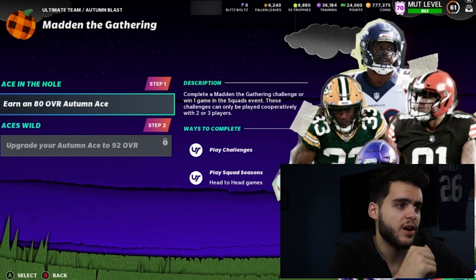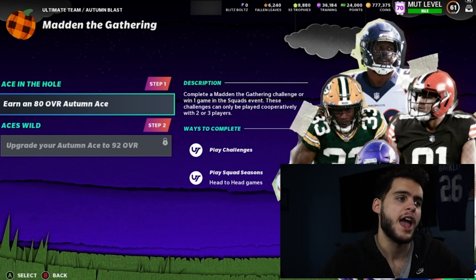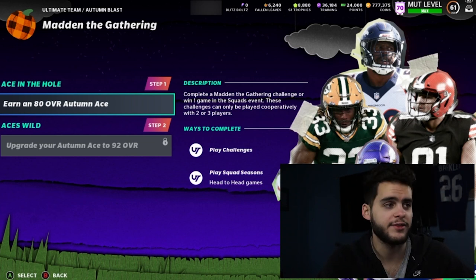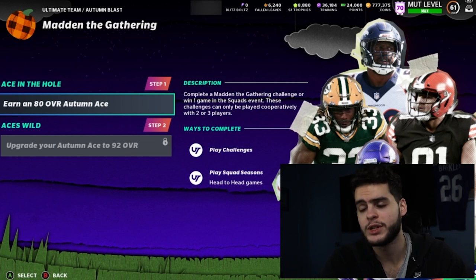These challenges are both squads and solos. If you only do solos it's going to take six days because you can only get one per day, and same with squad events. But if you do half squads and half solos each day, you'll get it done in three days for your free player. It releases tomorrow at 10:30 a.m. Eastern time, so make sure you check that out.